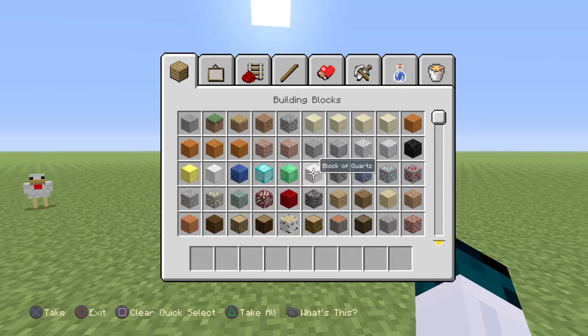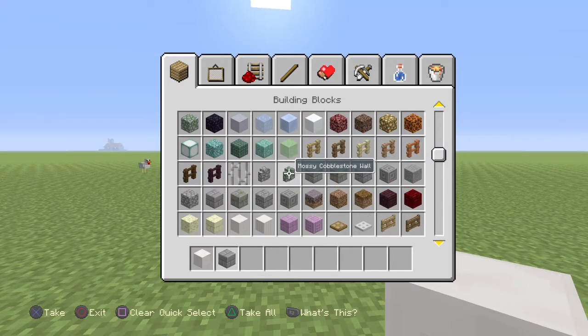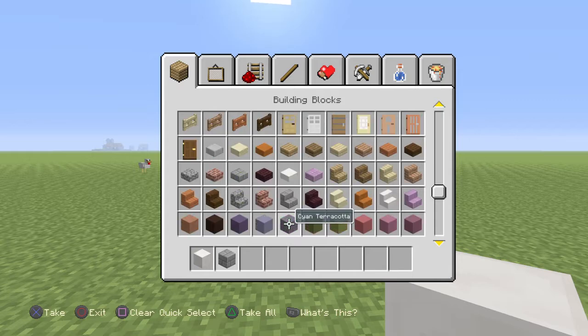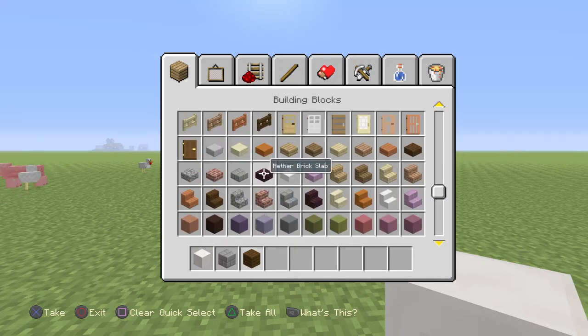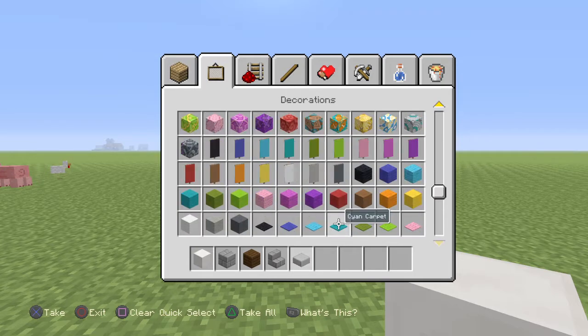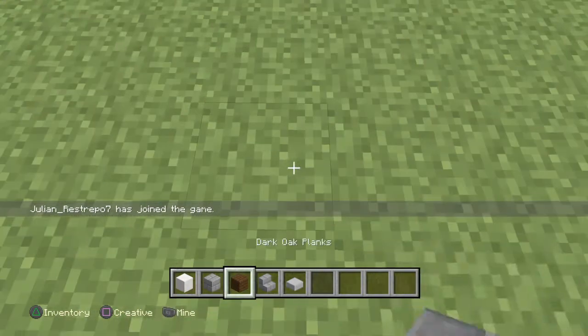It's not live, I don't want to do it live. You guys are gonna need block of quartz, stone bricks, dark oak wood, stone brick stairs, stone slab, and black stained glass panes.